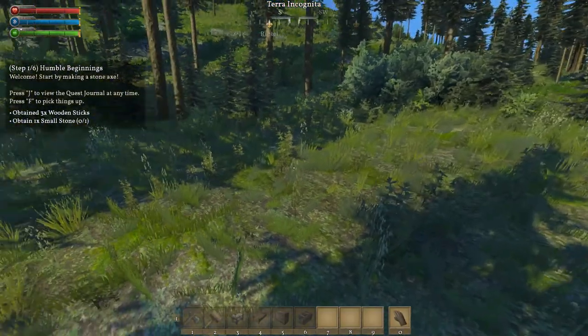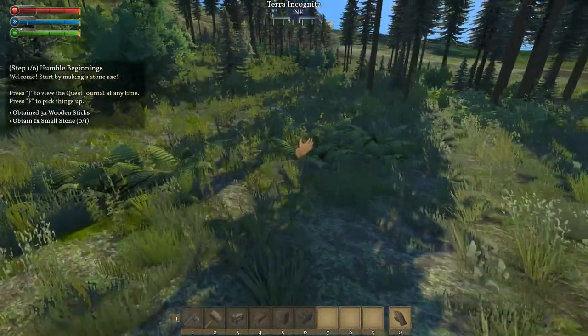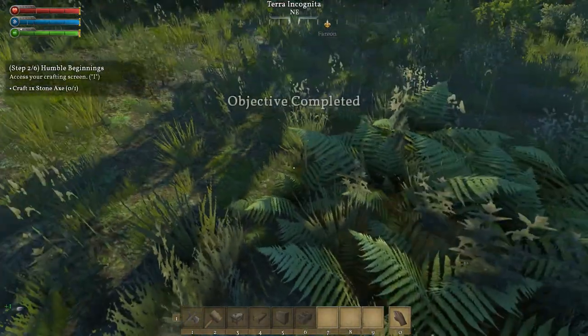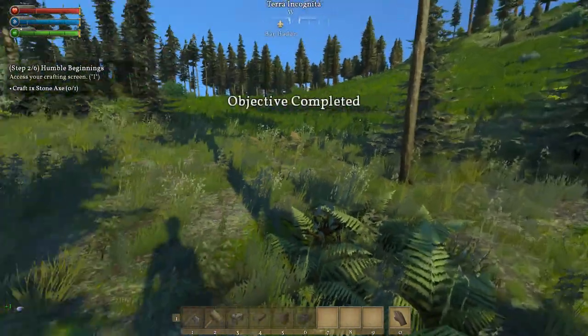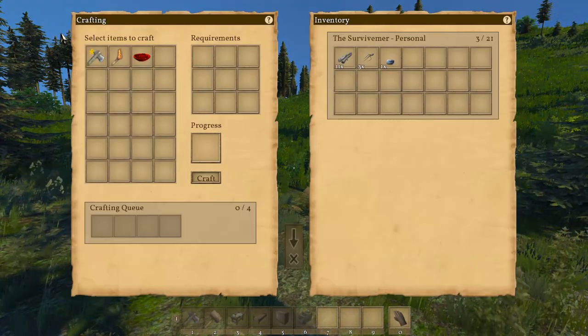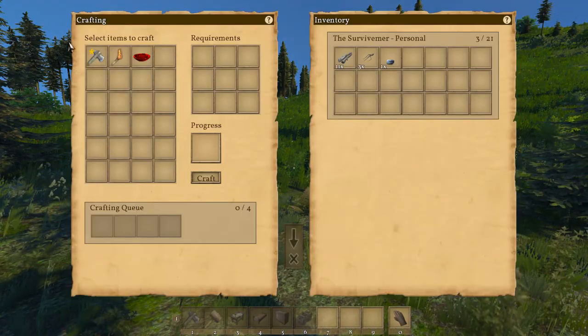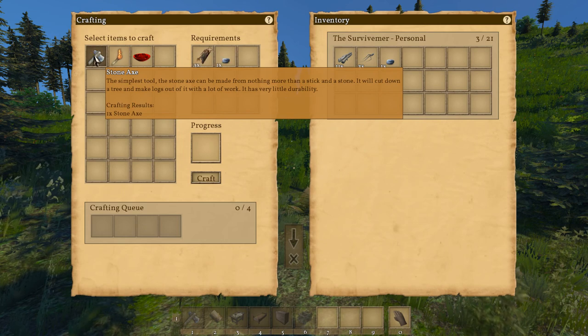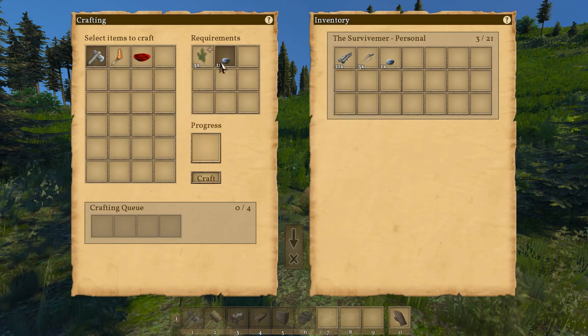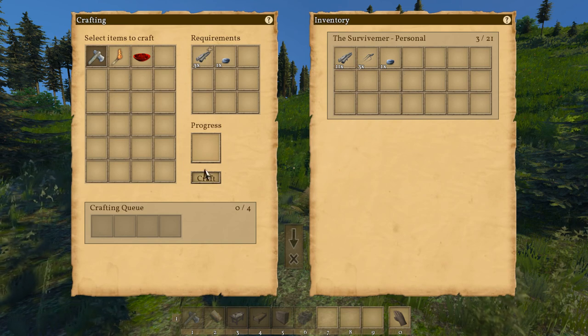It's good to know, but when you do that you actually destroy the plant itself. Okay, we are grabbing that stone too, and now we have enough things to craft our initial stone axe. You click I on the keyboard and then you can select the stone axe. You see that you need those items - we have them in our inventory - so we can press craft now.